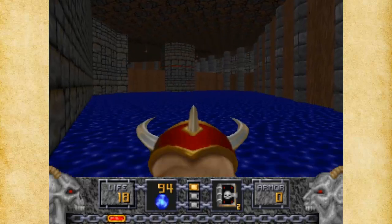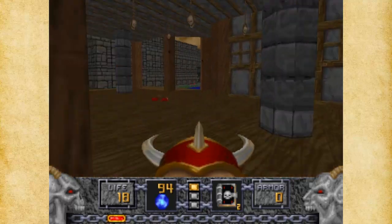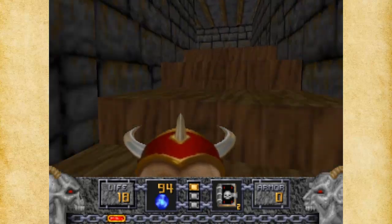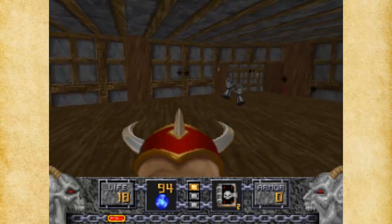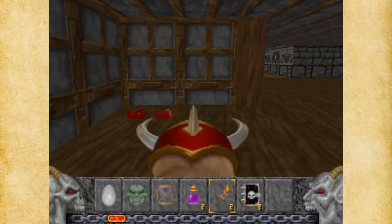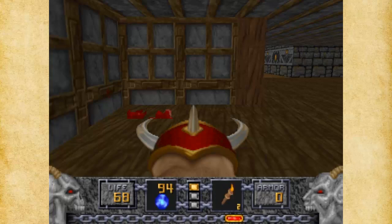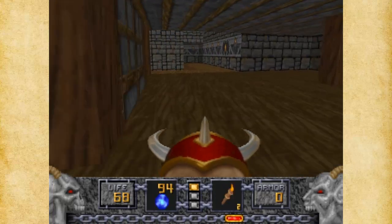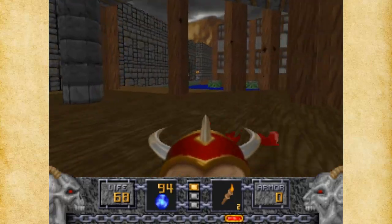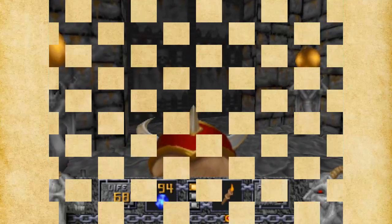Our health is pretty low right now. So what we could do is use a few quartz flasks — I can show that. We've got two of them. All you have to do is use two of them and our health went up by 50. Each quartz flask takes our health up by 25. So that was a dumb mistake on my part, but that's okay.